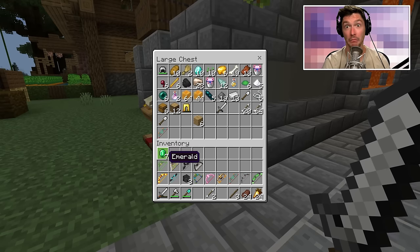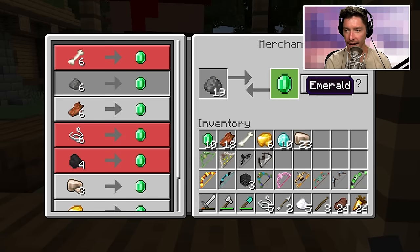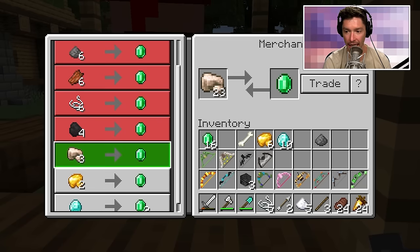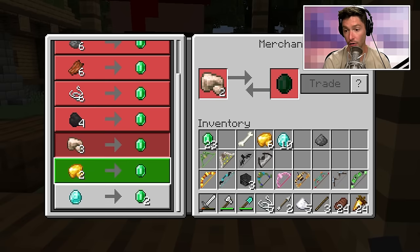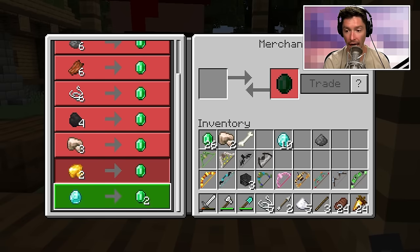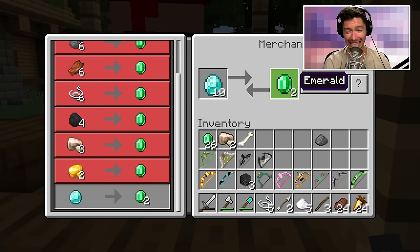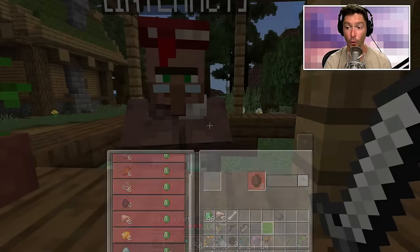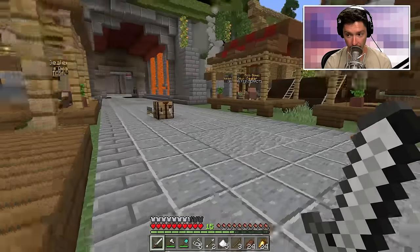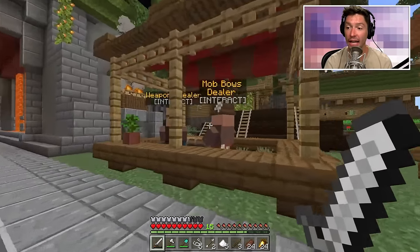Doing the math: netherite armor will require 50, 60, 76 emeralds — I already have the helmet, so 76 plus 42 is 112 emeralds. I only have seven right now. I can sell what I have — iron, gold, even diamonds if I'm just using the netherite tool guy. That comes to about 20 emeralds, then 46 — and we get a lot of experience too!